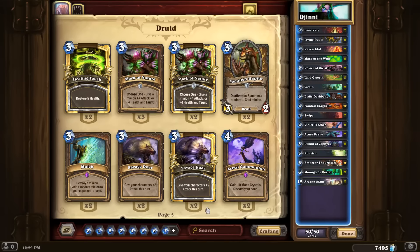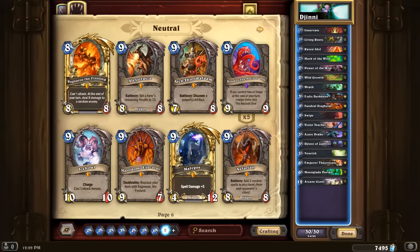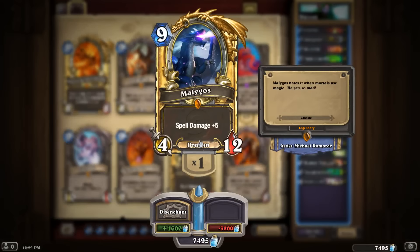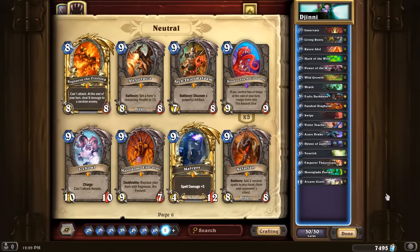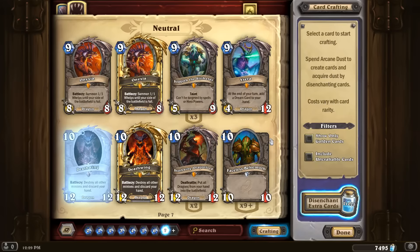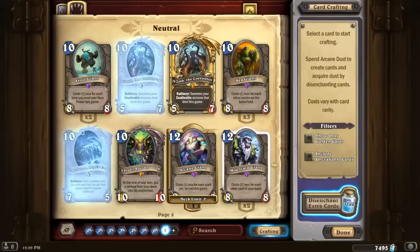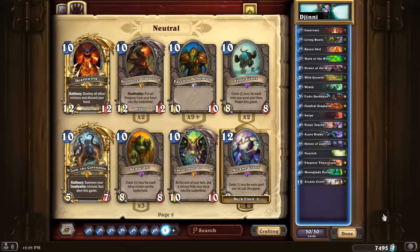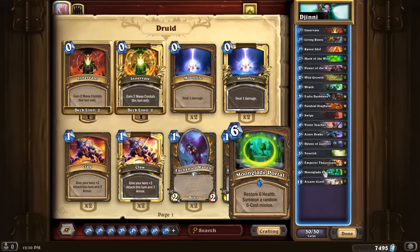It's also possible that Violet Teacher plus Power of the Wild isn't really the way to go. Maybe you want to cut that and put in a couple Moonfires to go for the Malygos route. And maybe this deck should just have a Yogg-Saron in it — maybe cutting Itis for Yogg-Saron would be a good change. I don't have Yogg-Saron right now because I disenchanted it for the dust, but I do think Yogg-Saron is still a fine card. There are a few different directions you can take the deck, but none of that matters as long as you have Genie and Moonglade Portal for the hot memes. And let's be honest, that's why we're all here.